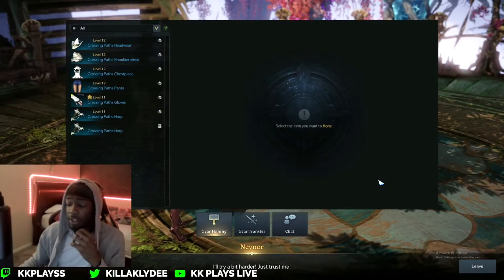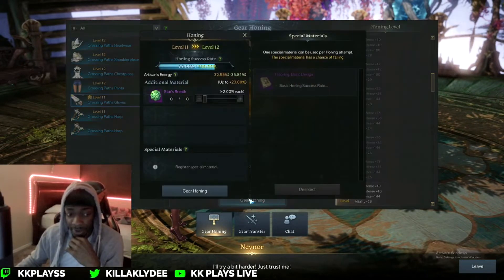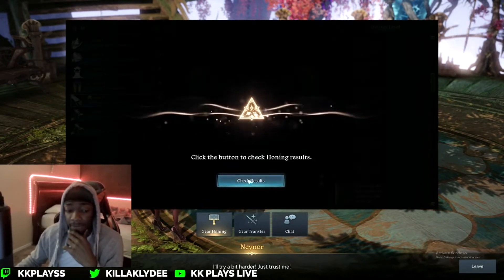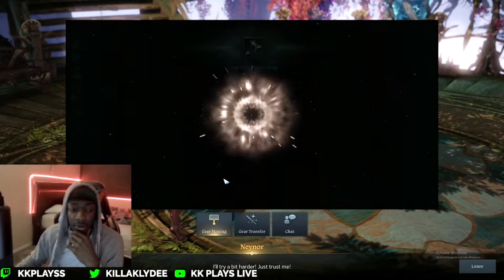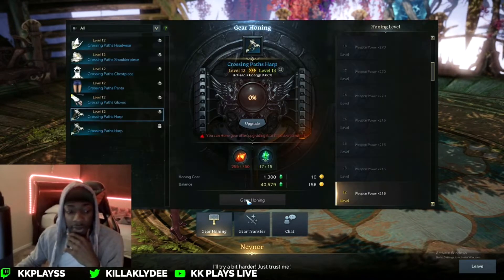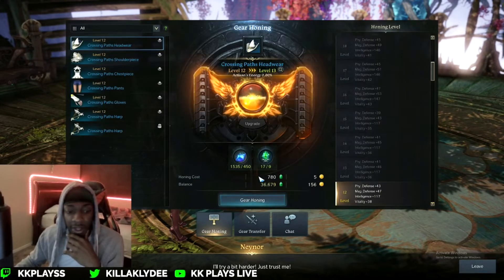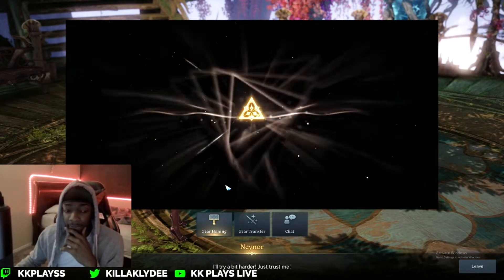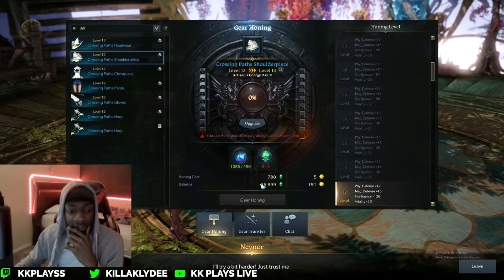We're gonna go ahead and do some upgrades here. I don't have any of those materials to increase the chances of them actually upgrading. 77%... That's what I'm talking about! Weapon upgrade. Let's see if we can get the hat and shoulders to level 13. Okay, level 13. And I'm out of materials. That's tragic. So now I'm 543.